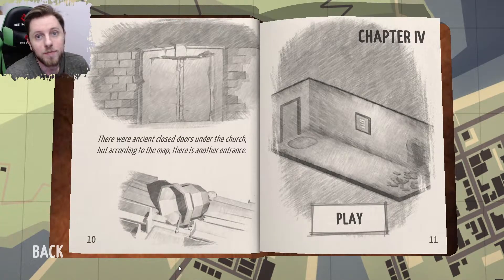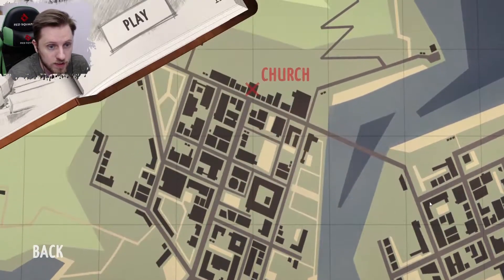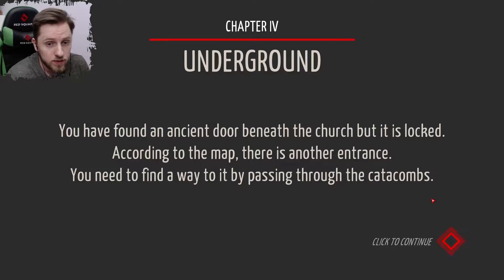Hi and welcome. My name is Chilbo and we're playing Tiny Room Stories. Last time we beat the church — it was long and painful, but we did it. There were ancient closed doors under the church, but according to the map there is another entrance. We're going underground. We found an ancient door beneath the church but it's locked. We need to find a way by passing through the catacombs.